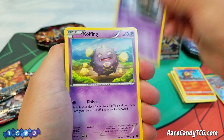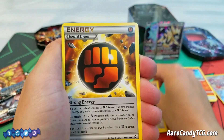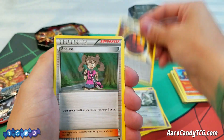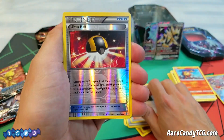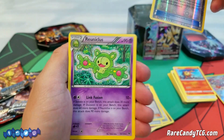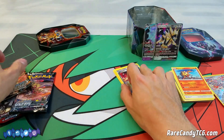We have a Spoink, Koffing, Vullaby, Riolu, Cottonee, Cinccino, Strong Energy — actually a pretty solid card; I forgot about that one — a Shauna, kind of obsolete now that we have Cynthia, a Reverse Holo Ultra Ball — that's actually a pretty good reverse to get — and a Rare Reuniclus. Not too special as far as the rare goes, but definitely some decent trainers in there.